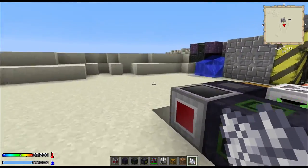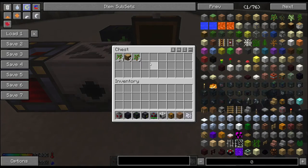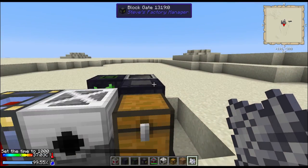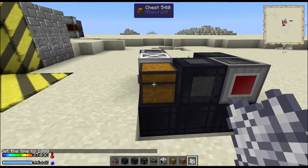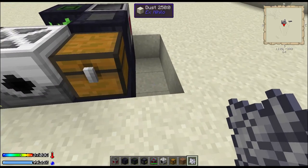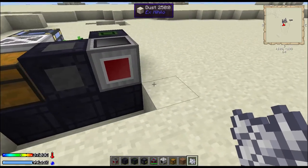Then you can just leave this going. Some other options you can do: instead of saplings, you can have it do leaves. You can run the leaves through the liquid transposer, and then output the saplings into a chest on this network — that would work too. You can also set up a furnace for making coal to power the whole system, so there's a lot of other options you can do.